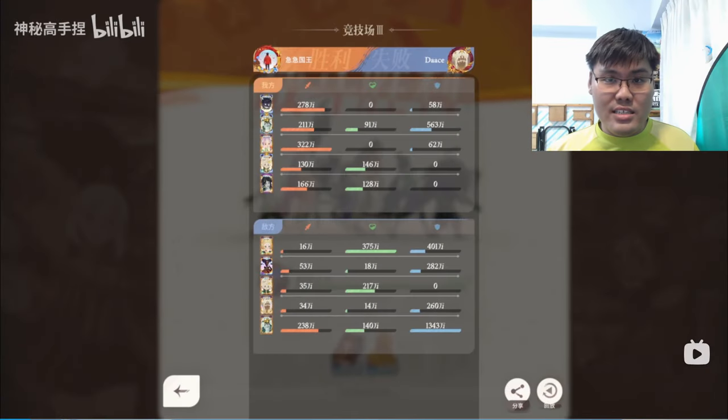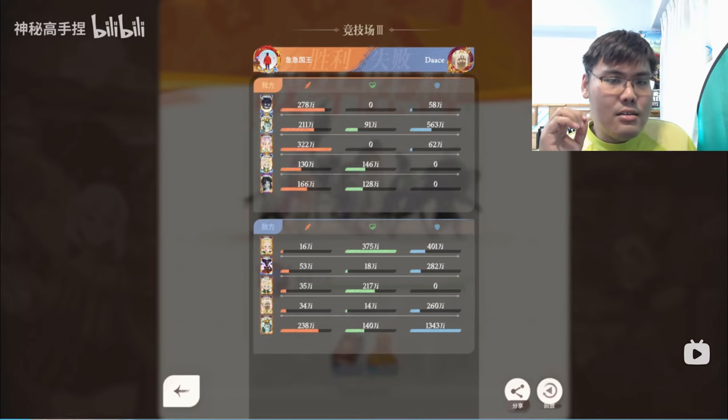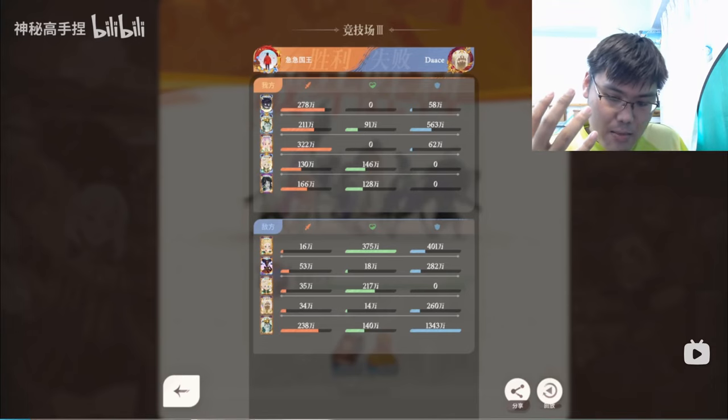Hello everyone, this is your Resident Sissier level back once again with another Floral Bell video. I'm going to mute the Floral Bell algorithm as fast as possible. I was actually thinking: what are the possible combos or synergy that you can perform with Floral Bell with the existing pool of units?